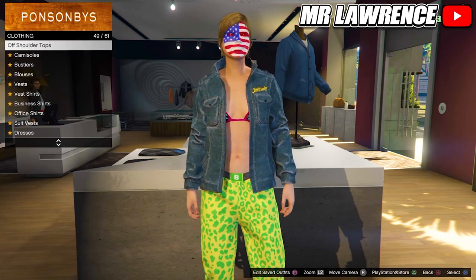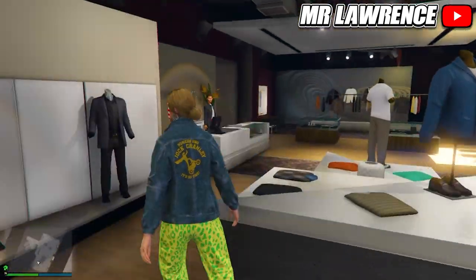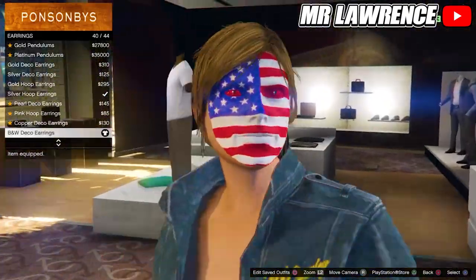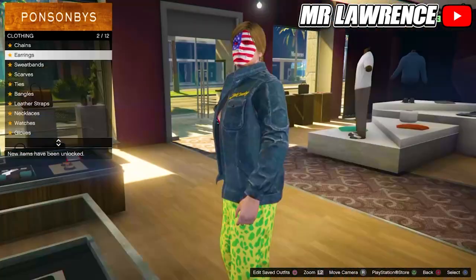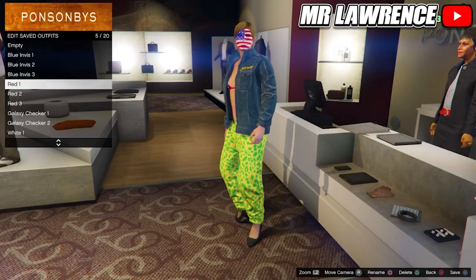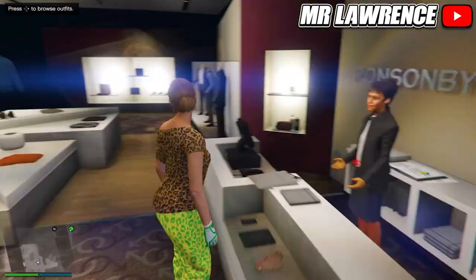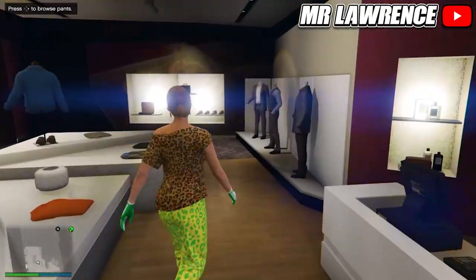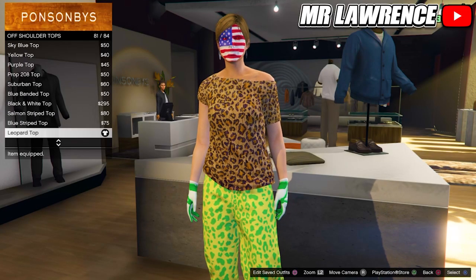Then you will need to go to the bikinis and equip the first one again. Now make your way over to the accessories. Make sure that your character doesn't have gloves equipped, then go to the earrings and purchase the B&W deco earrings. Save this outfit in slot number 10. Now go to the pants and equip the spotted muscle pants again. Then go to the tops, go to off shoulder tops and purchase number 81, the leopard top.